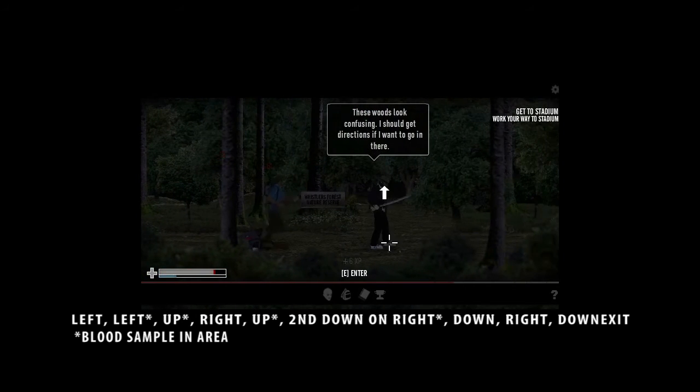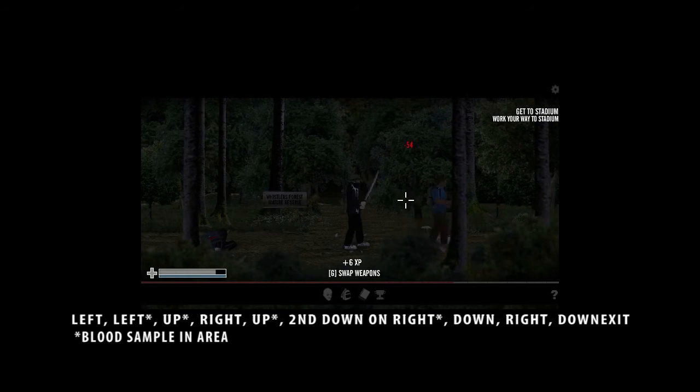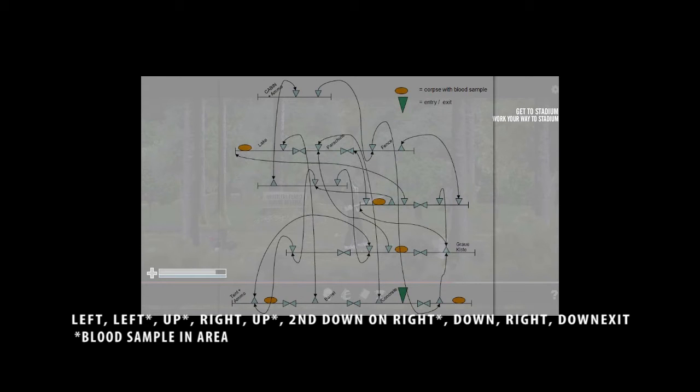So here we are. This is the forest. If you go on the TLLS wiki, you'll find this map here. It's very clear actually. The route that I planned that's going to be the fastest — we're going to go right, left, left.